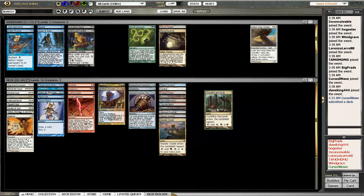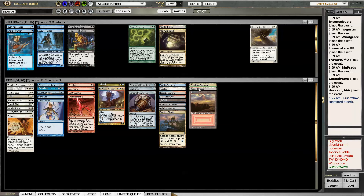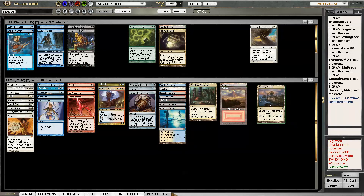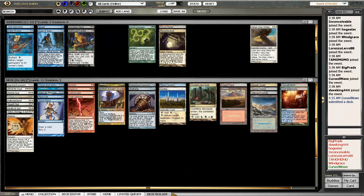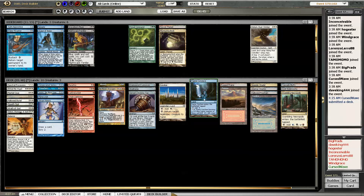Let's get the red ones over here. Red-white, this is blue-white, and red-blue. Island and Plains. Alright, this is red-blue. I've got 5 sources of red - I think I need 2 more.